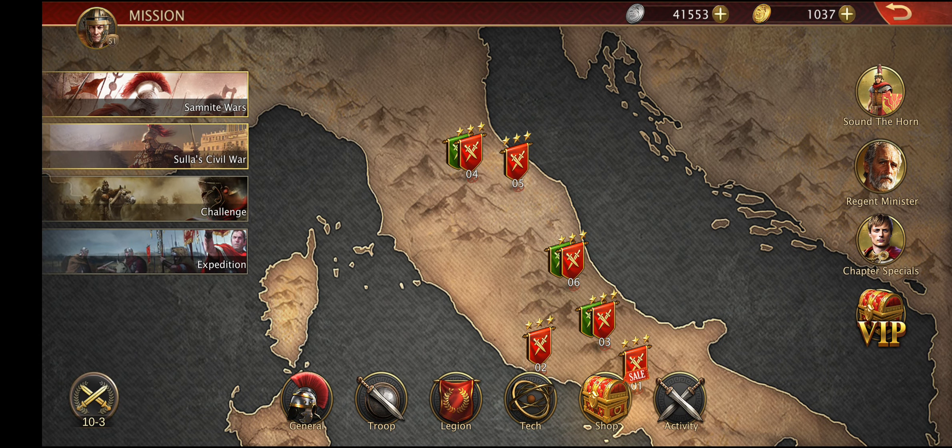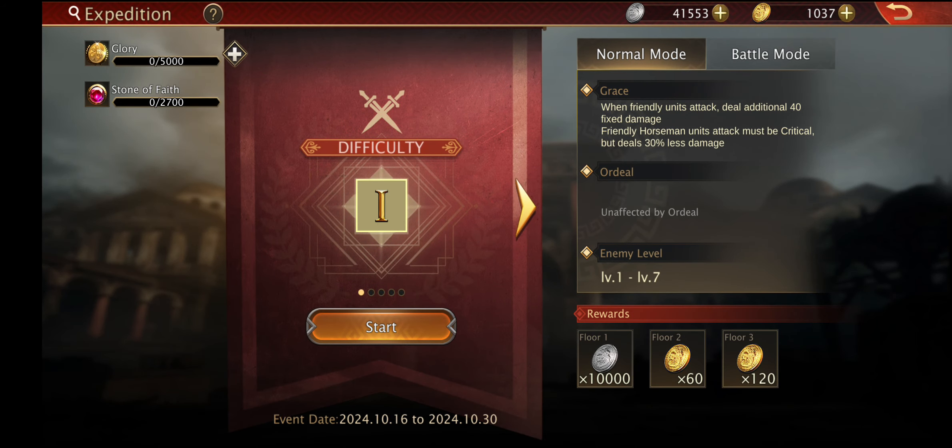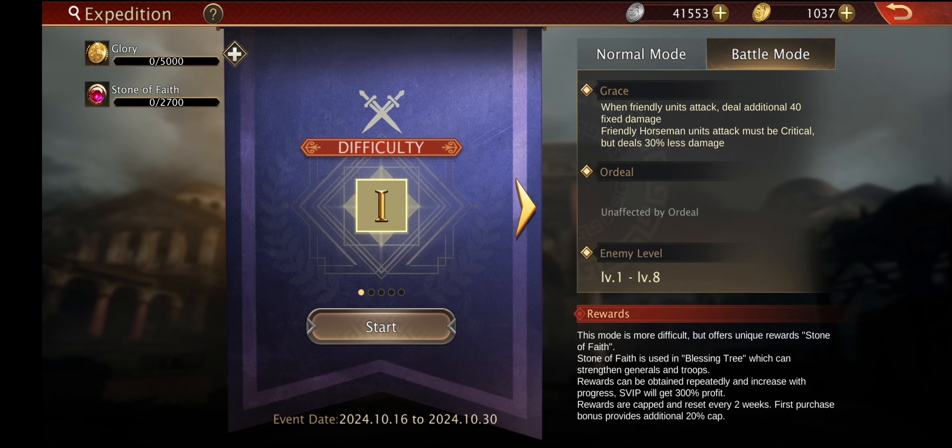Now let me show you how we can get more faith stones. If you need more faith stones, you should play expedition mode. In this mode, a battle mode was added in today's new update, and you can get up to 2700 faith points by playing these maps.